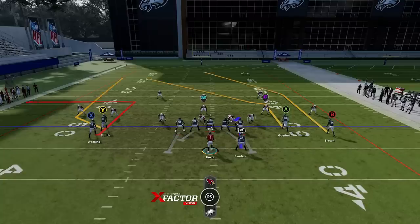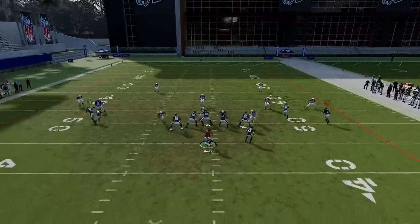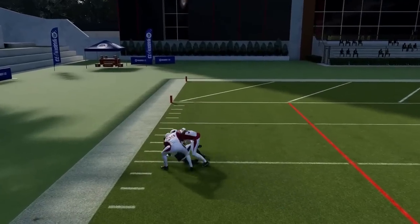Next up we got the Fade Out — put the B route on a drag and the X route on a streak. That should be enough to get the Y route over the cornerback and outside the safety for a very big play if not a one-play touchdown.